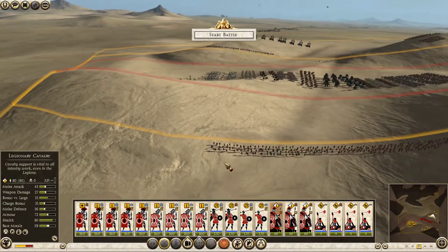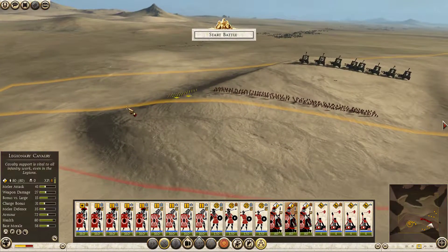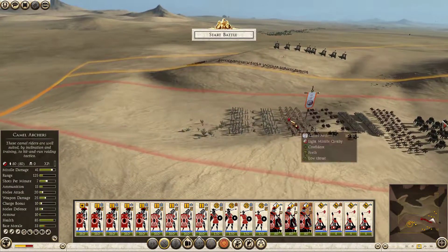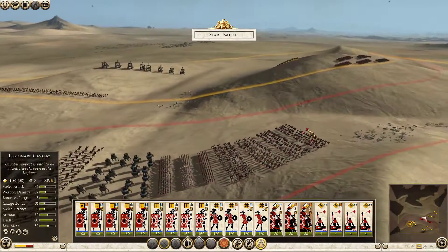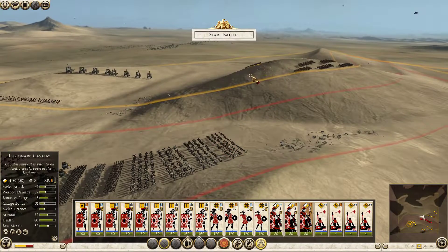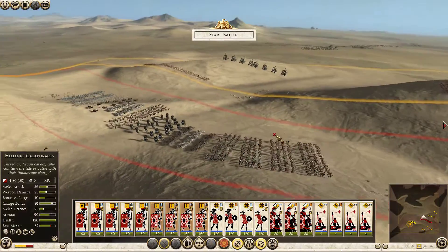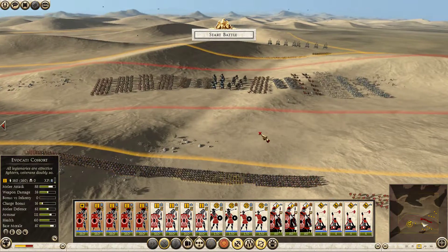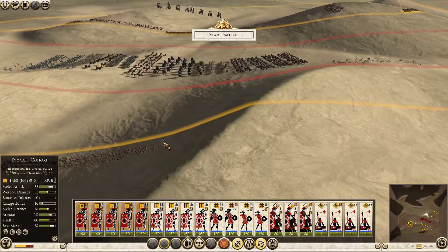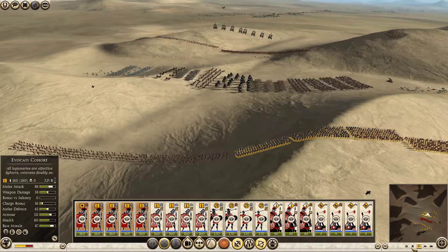I'm going to use my cavalry to take down the skirmishers in the back. Their general is a companion cavalry, so I'll use these guys to charge them directly — just come down the hill and charge the general right there. Then we've got foot soldiers which I can give orders to. Loyal Roman foot soldiers, including my general, who we are going to let into the fight from the beginning. Let's start the battle.